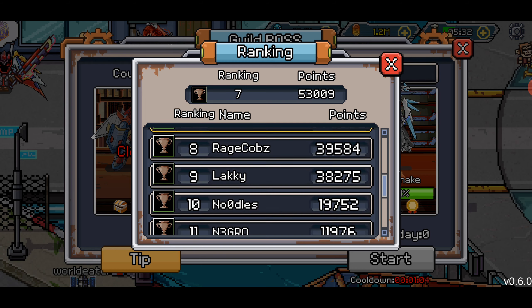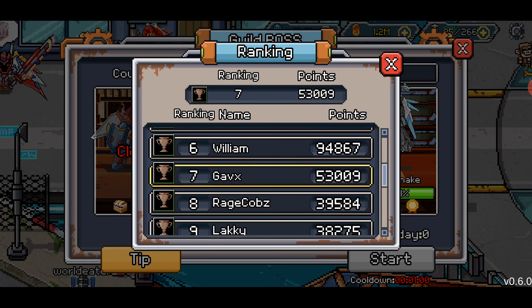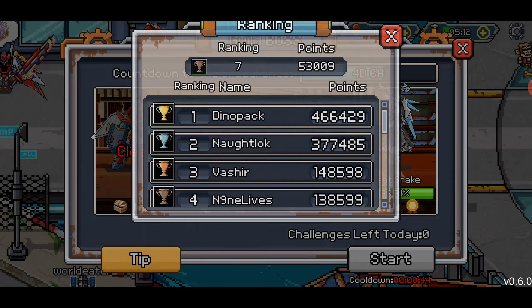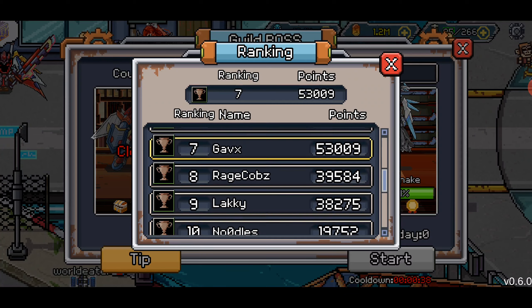One of our players did the math: if you add up all the attempts per player in a 30-person guild, based on the 90 million hit points of Guild Boss 4, every single player needs an average of 200,000 damage per attack — and that doesn't even include attacks spent on killing the previous three guild bosses. You're going to need a ton of damage.